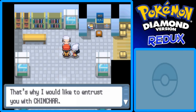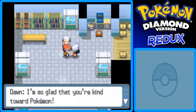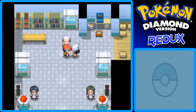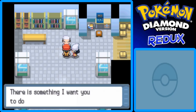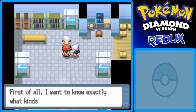I see. And you're happy with that nickname? Yes I am. Your friend Sam told me what happened at the lake. I heard you battled very well despite it being your first time. I can see there is a growing bond between you and that Pokemon though it is still young. That's why I would like to entrust Chimchar to you. Thank you, I appreciate that.